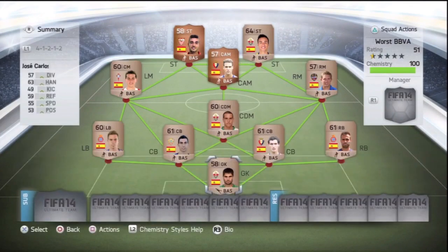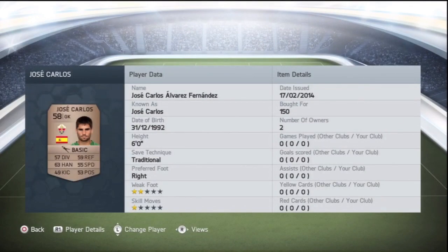We'll get into the team. In goal we have Jose Carlos Alvarez Fernandes — I think I did pretty well pronouncing that. As you can see, no one has used him; I don't think anyone has used any players in this team. He doesn't look amazing, but he looks better than Springthorpe. He's got to save something.